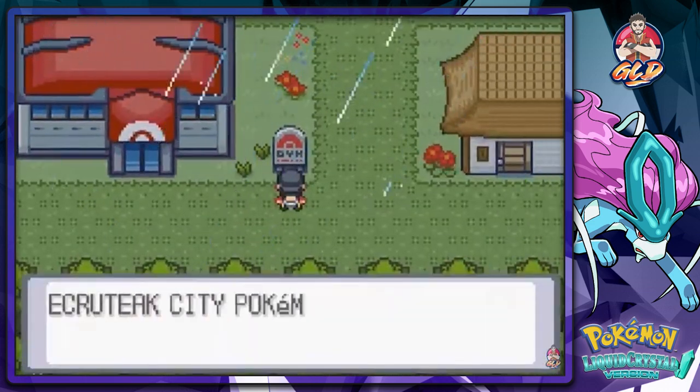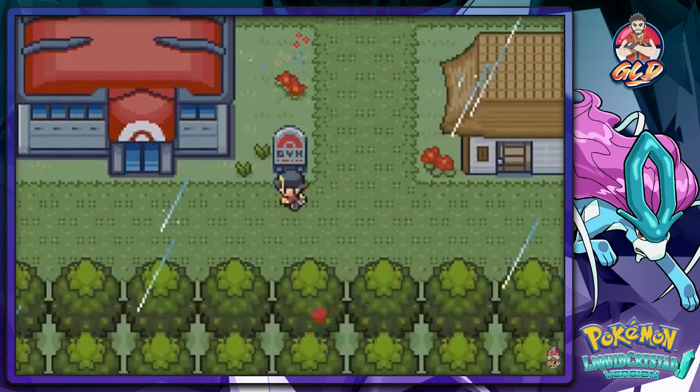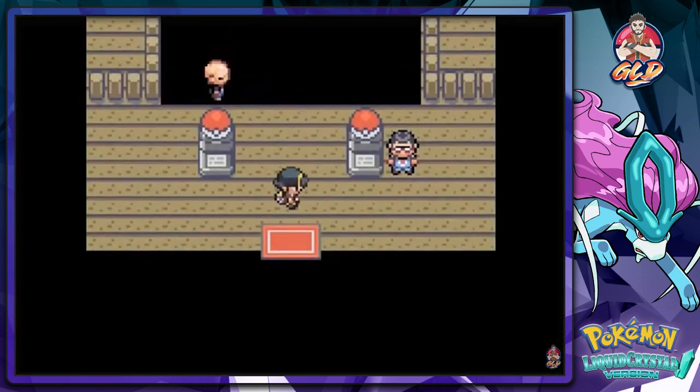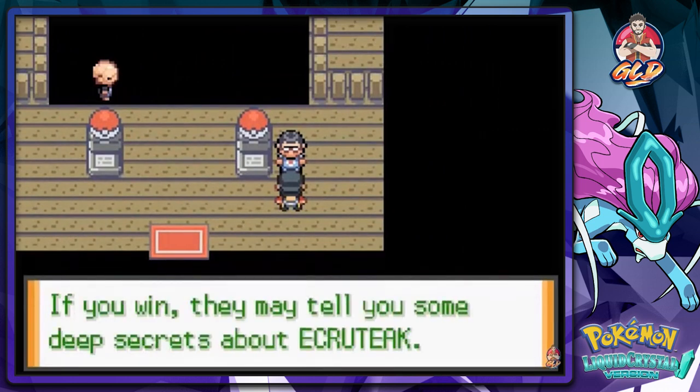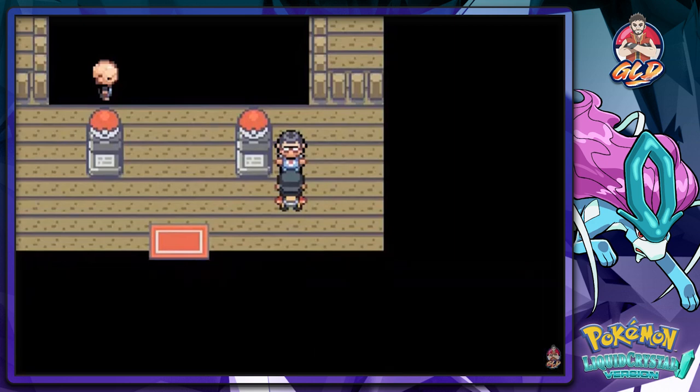I prepared for all of this because we want to get rid of this whole game quickly. As you can see it's the same layout as in Pokemon Crystal. The trainer here says the trainers have secret motives — if you win, they'll tell you some deep secrets about Ecruteak.